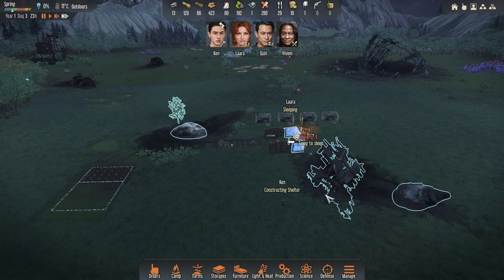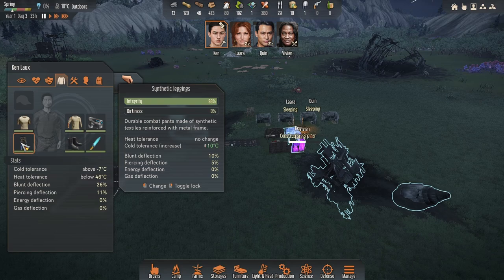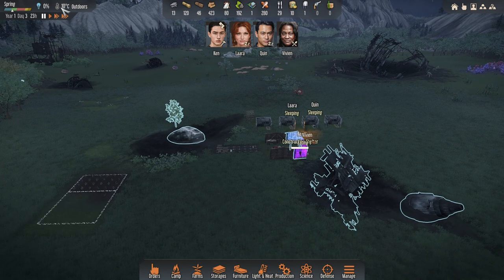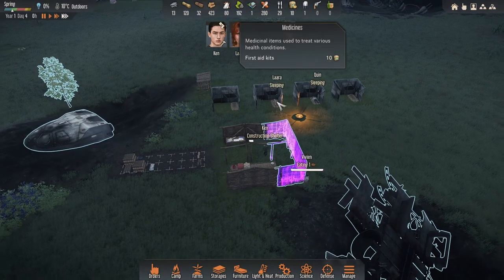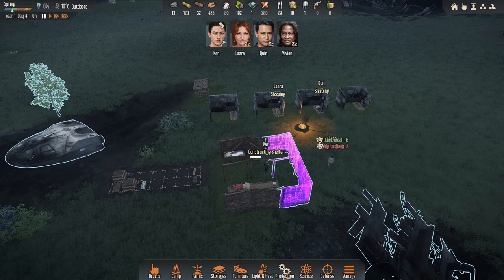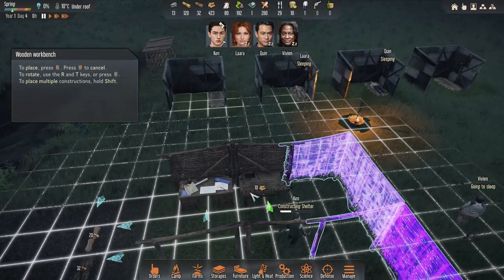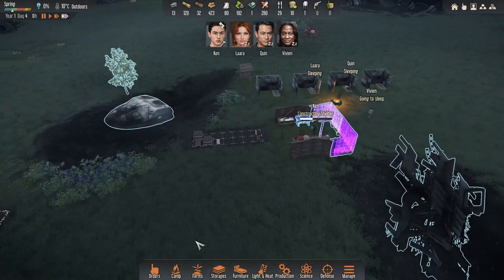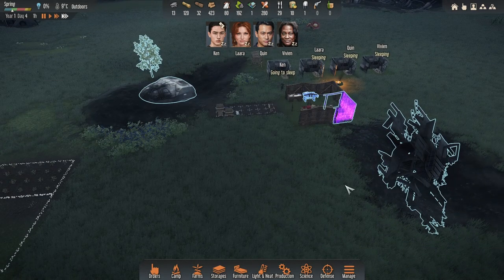We're going to stock up a bit of wood for when we can get our first house because we do have a lot by us. I'll grab a little bit more here, try and keep cutting this down - it kind of makes sense to just clear it off. Quinn is almost done with that, looking good. I think so far so good. We're going to have our first attack shortly. The good news is Ken's got the pike if they come up close, so it should help a little bit.